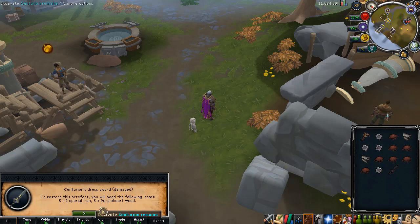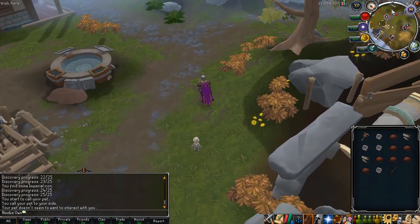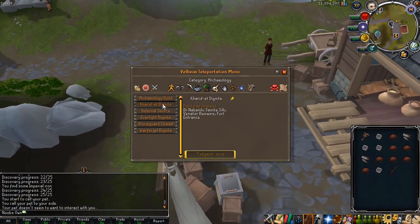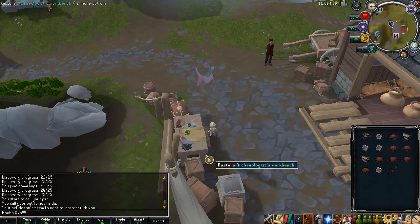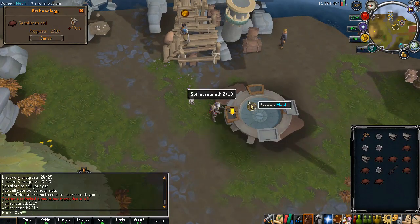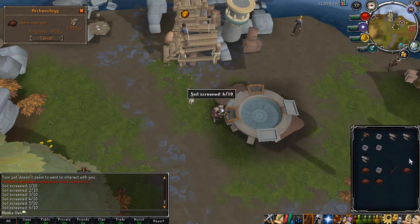Anyway, with this sword you can go ahead and repair it. You will need five imperial iron and five purple hardwoods. Once you have these, the item will be repaired and you can hand it in to an NPC nearby for more experience. Once you get up to around level five, you will be able to move on to the next dig site, and so on — the higher the level, the more you can progress, getting better materials and items. You can also take soils from the tutorial and screen them right here for a chance to receive additional materials.